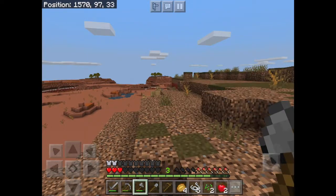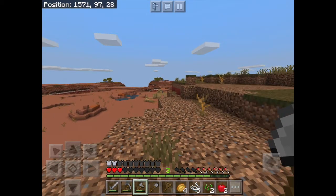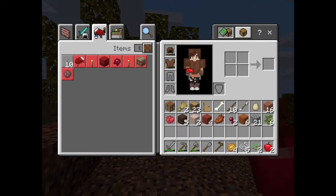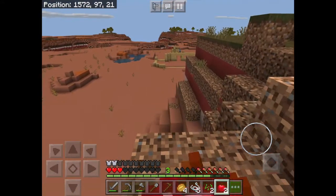Sticks sometimes drop from tree leaves when they break - it's some sort of new feature. When a tree's leaves break, it either drops apples, which I've got here, saplings, or sticks, which I've got there. It's quite useful actually when you need ladders.